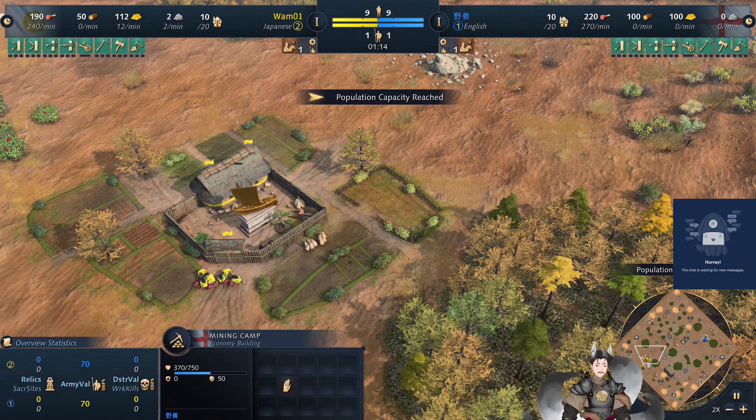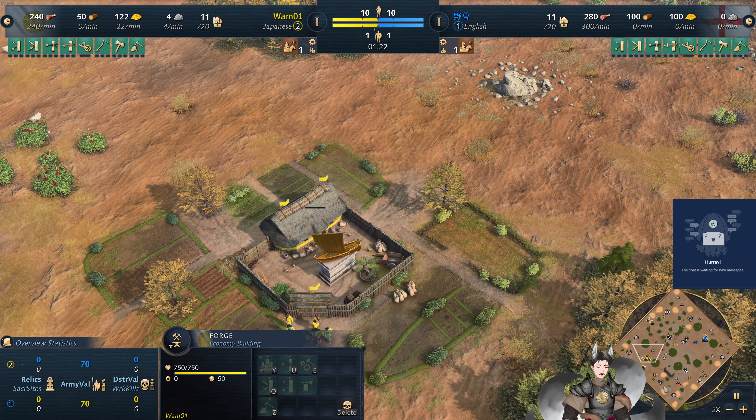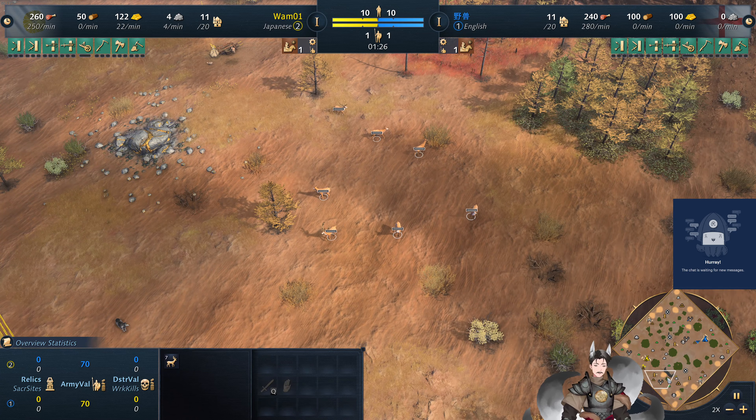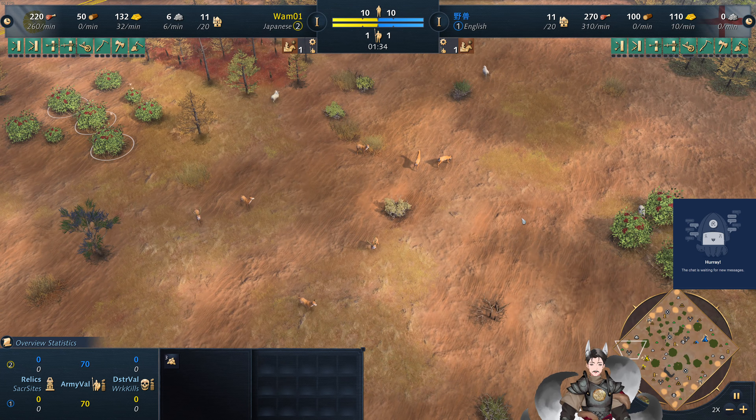We see a house into mining camp, and a forge and house there. For the Japanese player, his deer is a little bit farther away. He's got a deer deposit over here between two berry deposits.